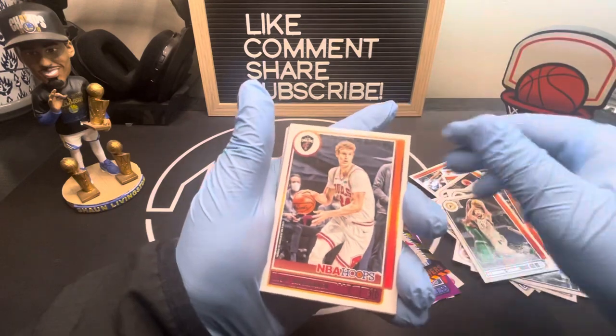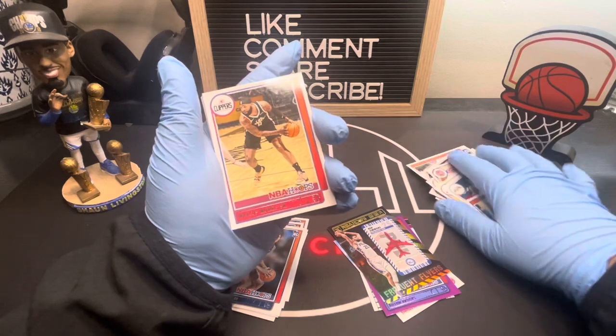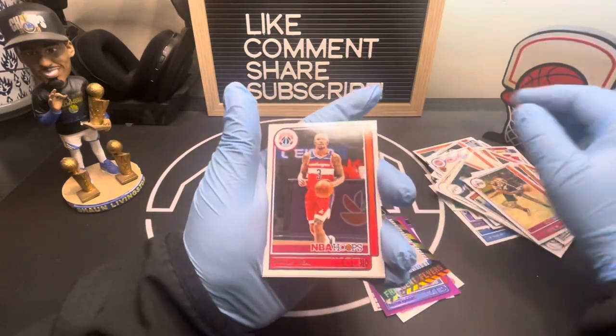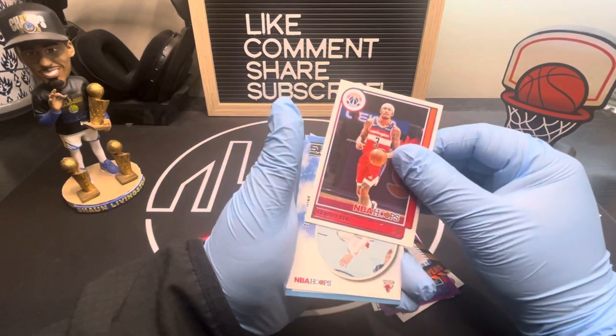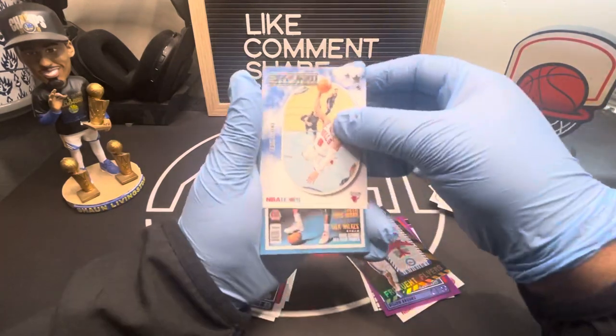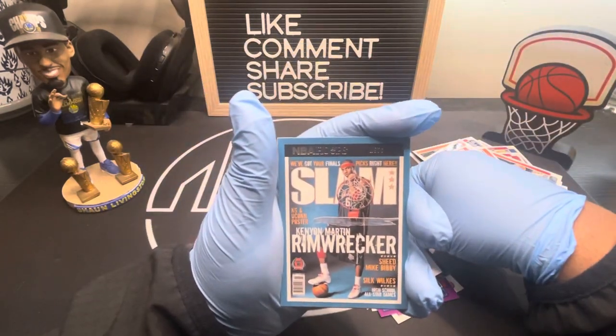I wish they mixed the inserts in a little bit more, like some of the other packs we've gotten. Every few cards we'd have an insert to look at — but they're just going through a lot of base days with all the inserts at the end. So here's our first insert — Skyview Zach LaVine. Oh, we do got a Slam! That one's cool.